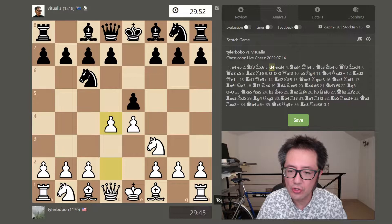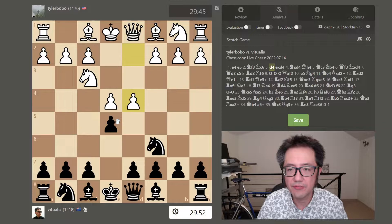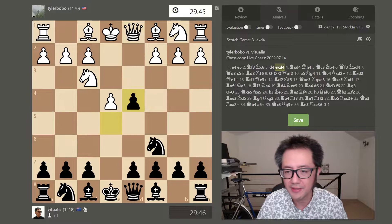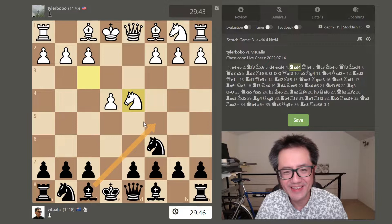Now, I don't play the Scotch game, but because I do respond with e5, I will sometimes play against it. From this position, there's usually a fairly standard set of moves: pawn captures pawn, knight now captures the pawn back. And if you play the bishop, which is sort of the classical variation, I've historically done badly.